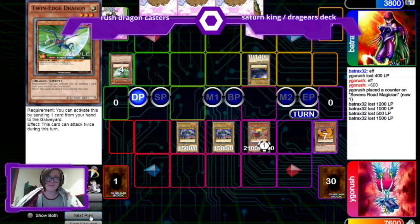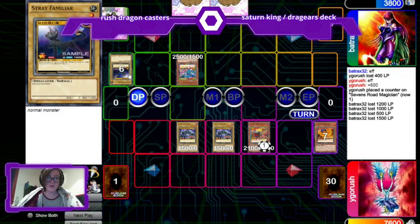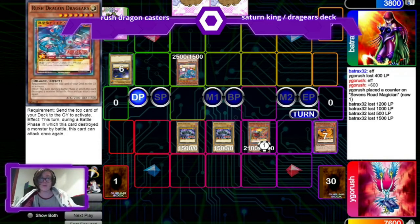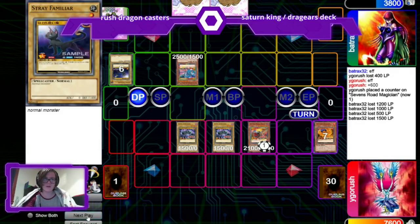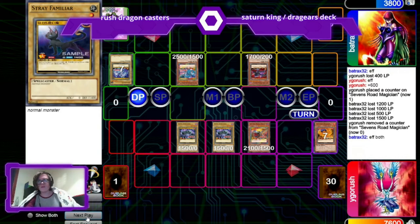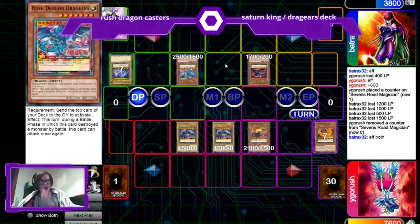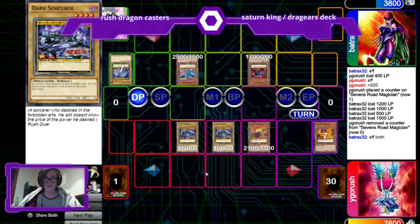I feel like Saturn King can work in the right context. With enough level ones, you can quite easily tribute them for something like Drag Ears, which makes the deck more viable — because Drag Ears is amazing — and also gets more level ones in the graveyard for Saturn King. I actually summon the spell by tributing Dragolite. Both of them have mill effects, which means I could get both effects off. The main concern was dealing with Rush Dragon Drag Ears and no back row plays — those I can take care of.